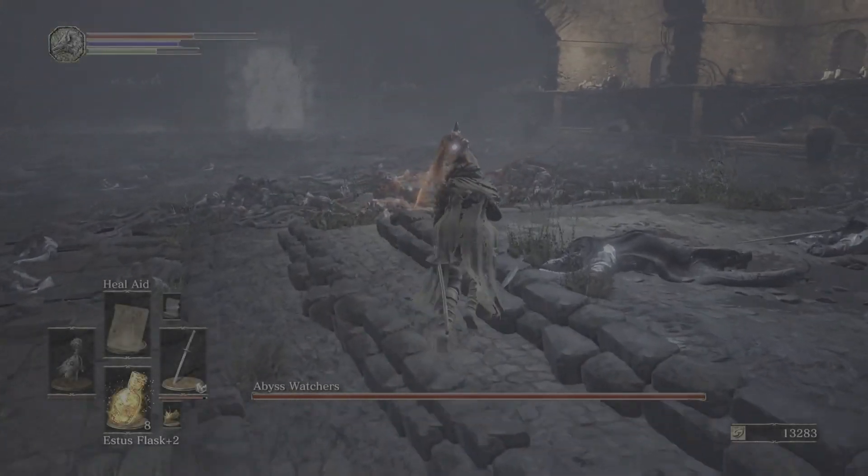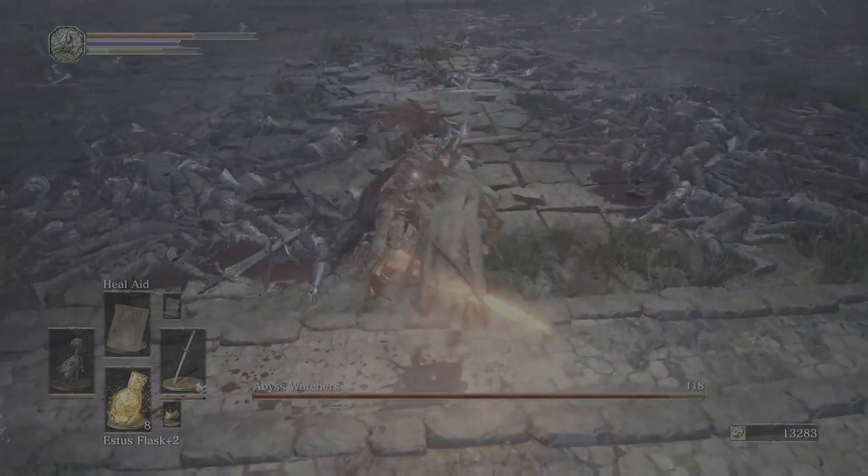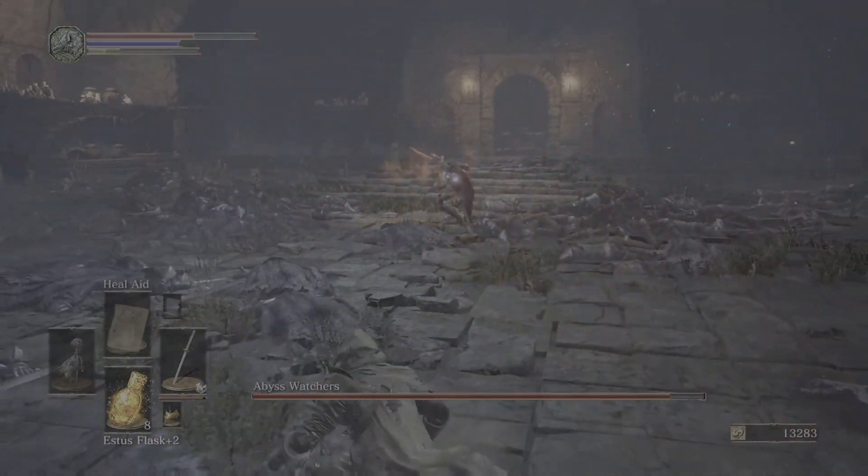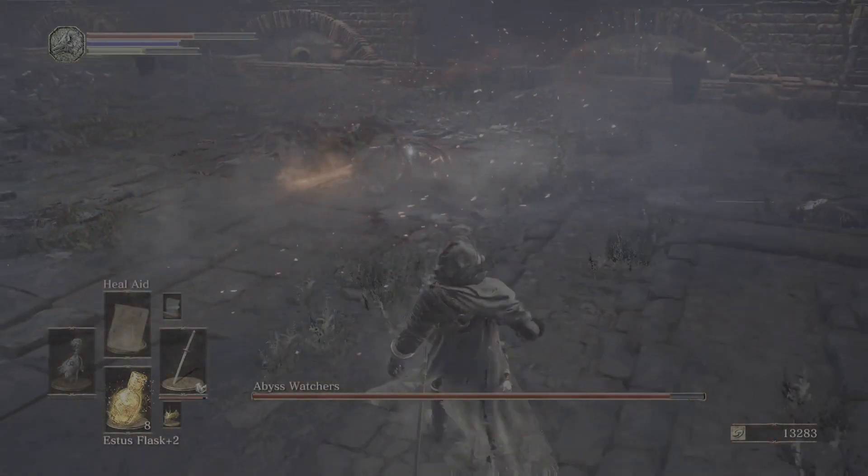Here we go — second form is popping up now. This is where his fire ability comes in. Whenever he has his fire ability active, be ready to dodge. Take those hits when you get an opportunity.